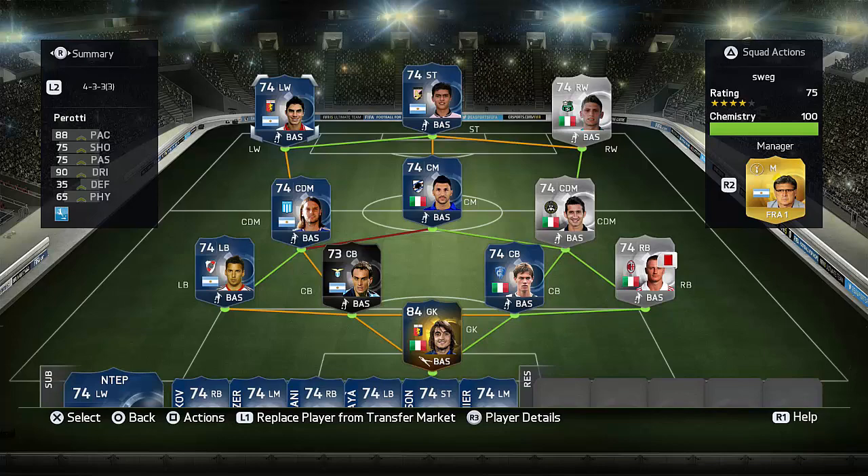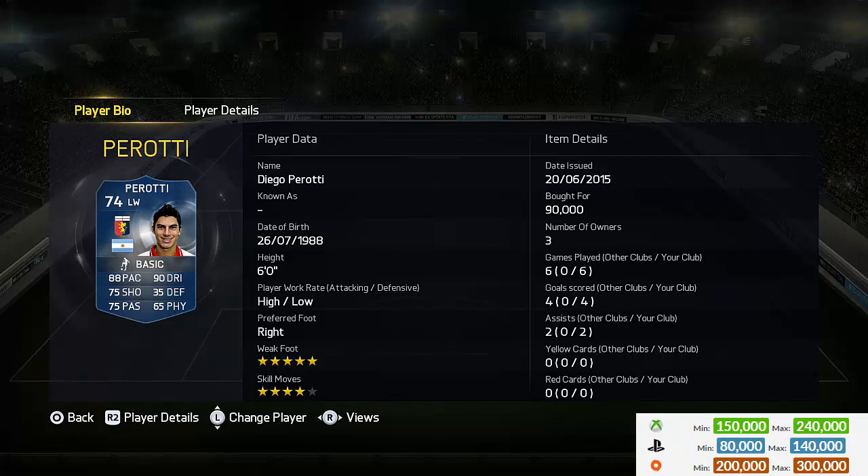What's up guys, scumbeefy here and welcome to this Team Season Diego Perotti review — another awesome looking Team Season silver card. Some of the silvers this year look absolutely incredible. Perotti is one of them: 88 pace, 90 dribbling, 75 shooting, and the five-star weak foot — pretty damn insane. He cost me 90k.